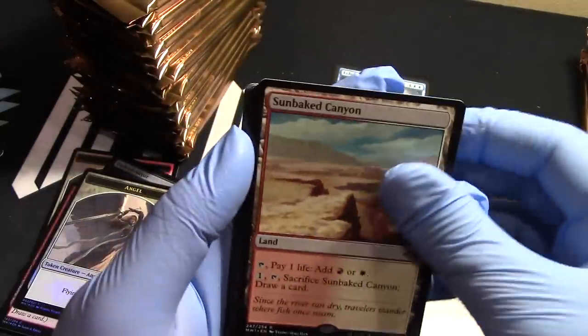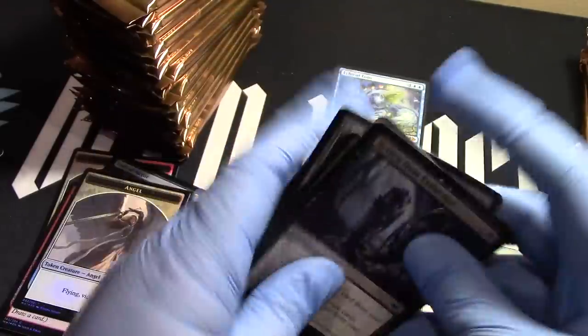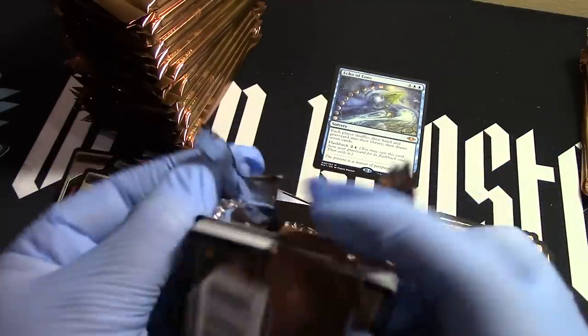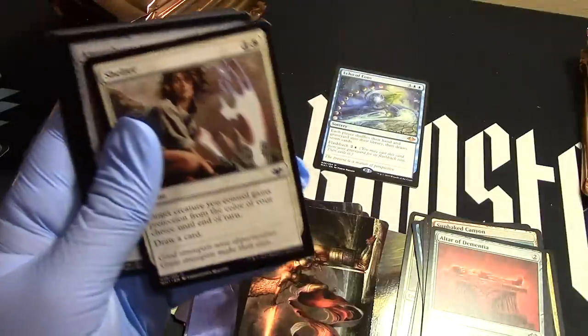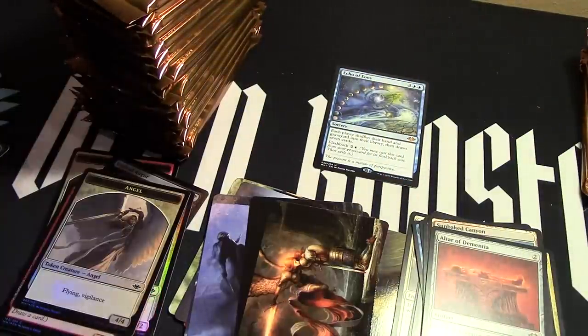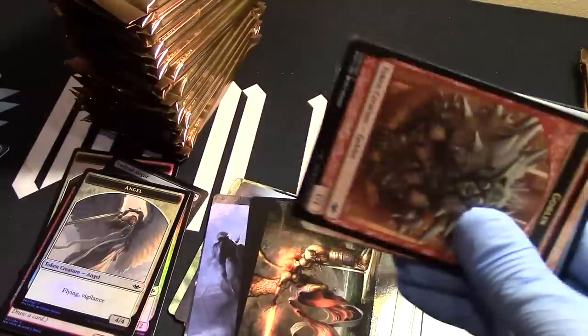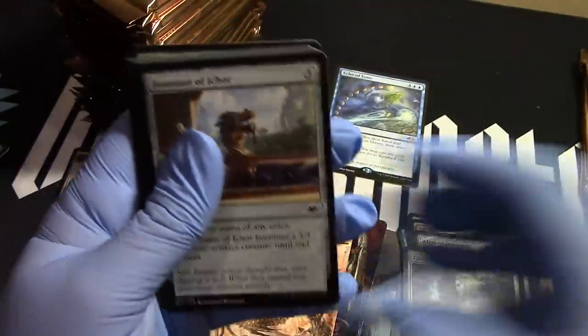We're getting our lands — we can have all the lands we want. We've got our canyon there. Zombie. Mousin. Altar of Dementia again — nice, solid. Regrowth. So fun. Goblin. Island. And Giver of Runes — so nice of her, just hands them out.